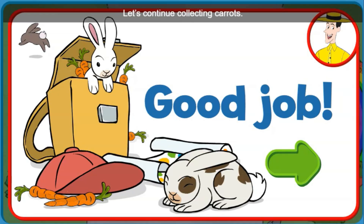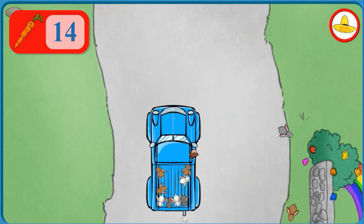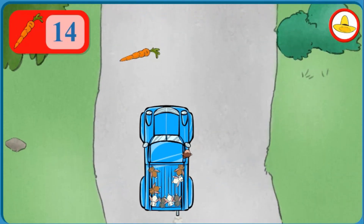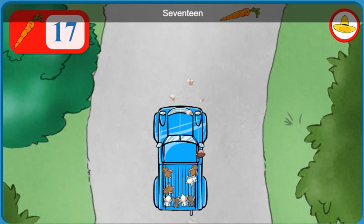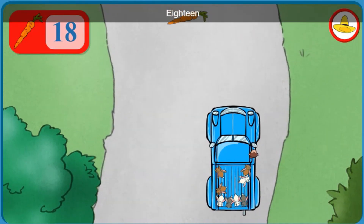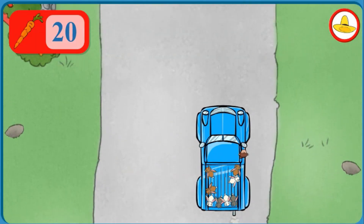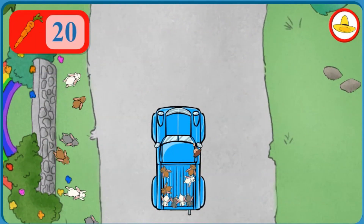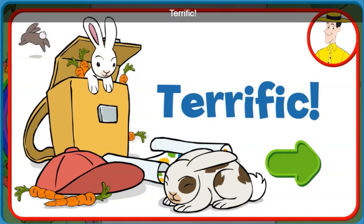Let's continue collecting carrots. Let's see, how many carrots have we collected? Fourteen. Great! Let's keep counting from there. Fifteen, Sixteen, Seventeen, Eighteen, Nineteen, Twenty. More hungry bunnies. Terrific! Keep collecting carrots for all the hungry hoppers.